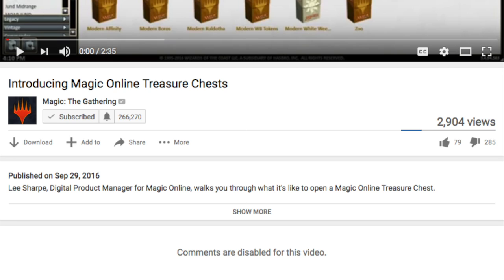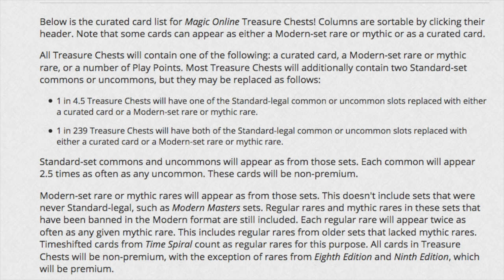Depending on how these treasure chests are given out and what the point of them is, they can either devalue some cards quite a bit or not impact cards at all. The treasure chest contains a mythic or a rare at random. There is something called a curated list, which has the more valuable cards, and you can get cards from there. All treasure chests will contain one of the following: a curated card, a modern set rare or mythic rare, or a number of play points.